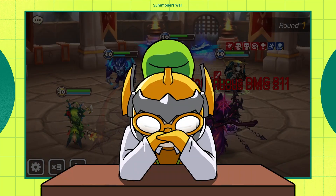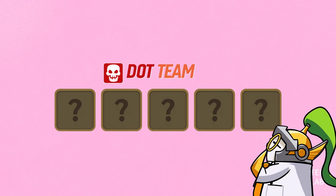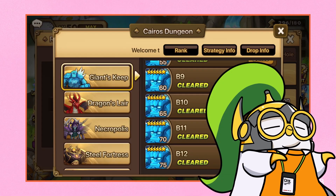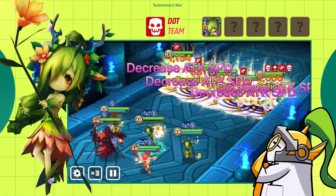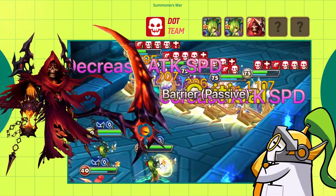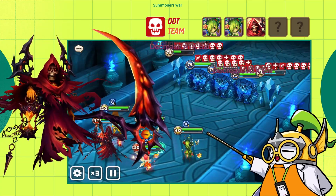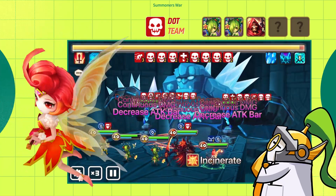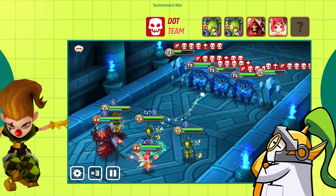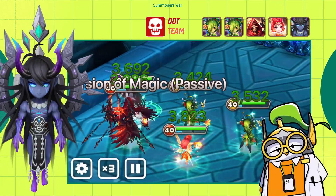Despite her cute appearance, she may just be a terrifying monster — which we have in common. There's also a famous DoT team that folks have invented where Melia plays an active role. Here's how it works in Giants: step one, use two Melias, since they have no choice but to apply at least one DoT every turn. Then add a second-awakened Seth, the fire Grim Reaper, who doubles DoT damage — it's symmetrical though, so be careful. Next, Tattoou, the fire pixie, can detonate all stacks of continuous damage at once.